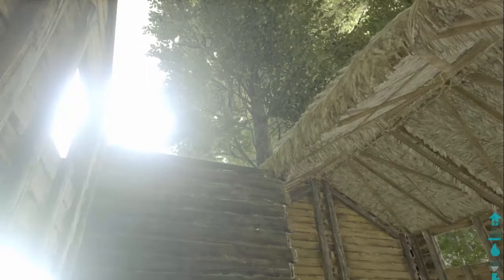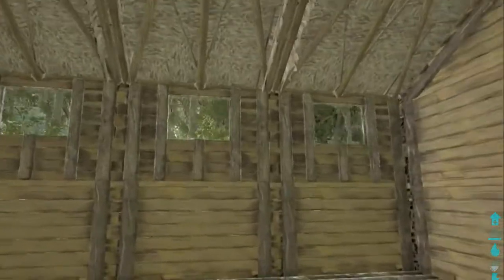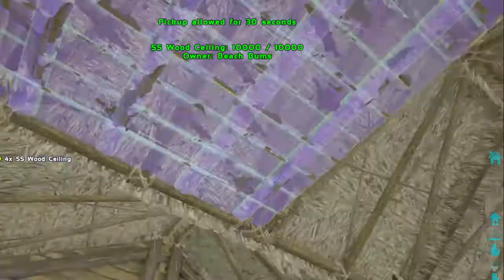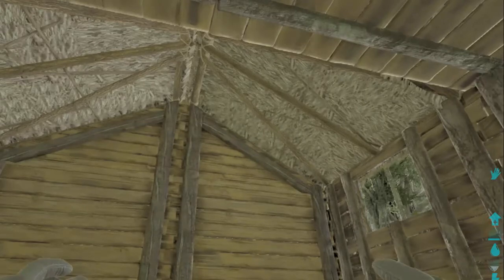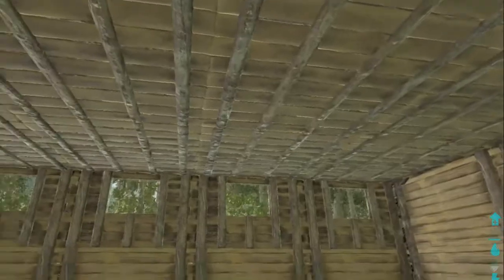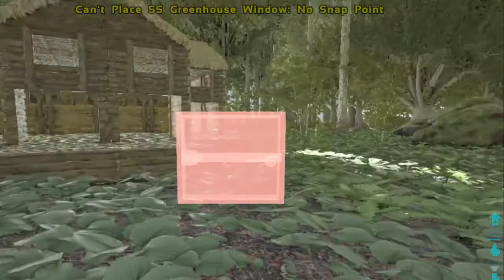We just need a couple at the front here to finish this front gable - slot nine, one there and one there. You'll notice there's a gap where the front gable meets the main gable, and this is why I put ceiling panels in. I've got 12 ceiling panels in slot eight, and I'm going to put them in here - they just close off the roof so that if you go away and your thatch roof decays, your building is completely safe, ending up with a flat wooden ceiling.